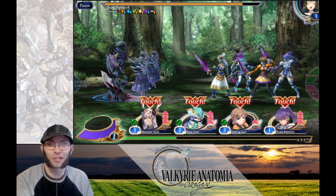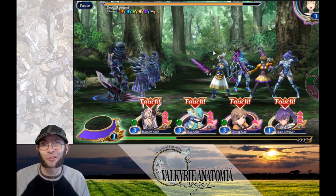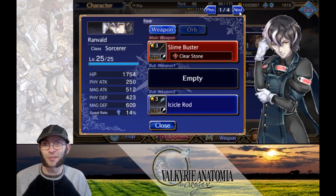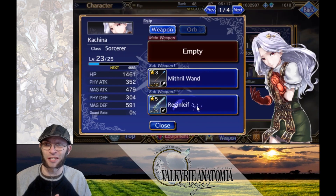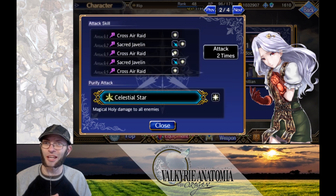Let's look at the characters that are immune to those status effects. For paralyze, Ranvald — if you equip him with the proper green orbs — can get all the way up to 100% paralyze immunity. However, Ranvald has lightning elemental attacks, so he's not going to do as much damage. Then we have Kachina, who is immune to curse, but she has light elemental attacks, so she's also not going to do as much damage.